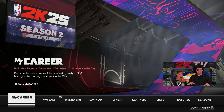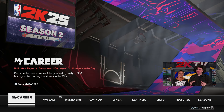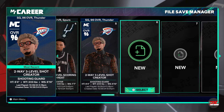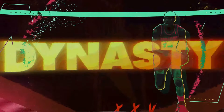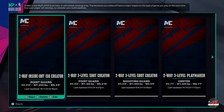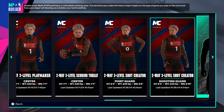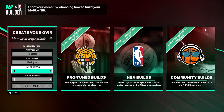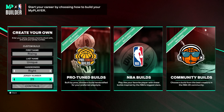Alright, so in order to make this build, you guys are gonna want to go to the main menu of NBA 2K25, click on My Career, and go to the build. Make sure you guys copy everything that I do. This is a very, very good build — it's very overpowered. I just go right-handed, jersey number does not matter, I'm just gonna do number 1.